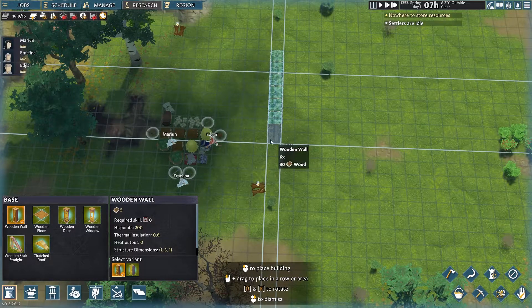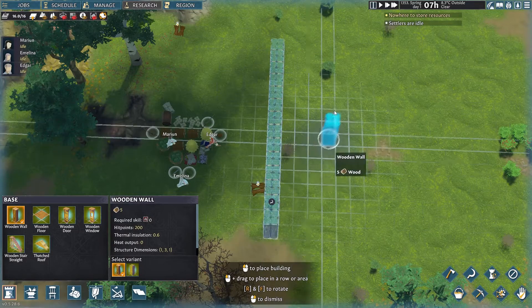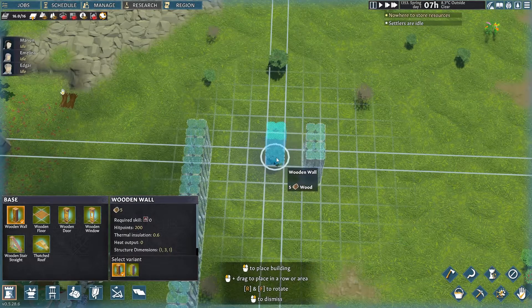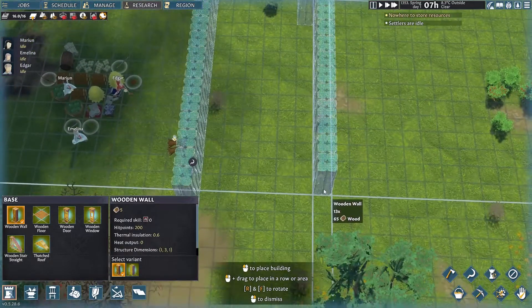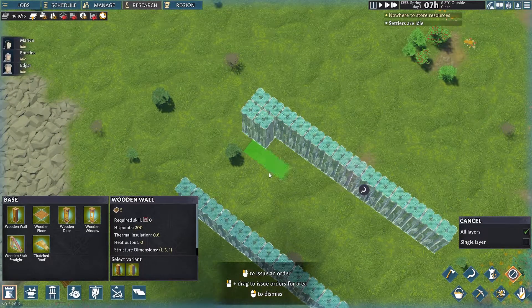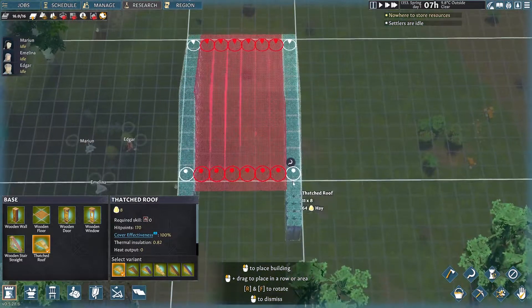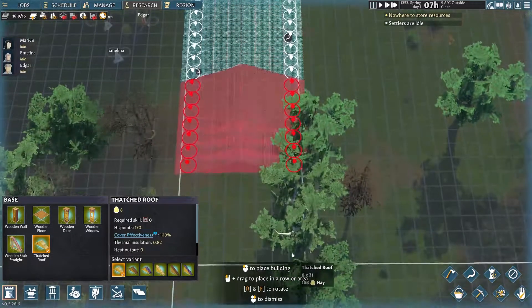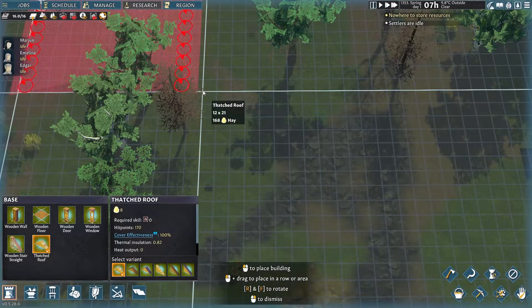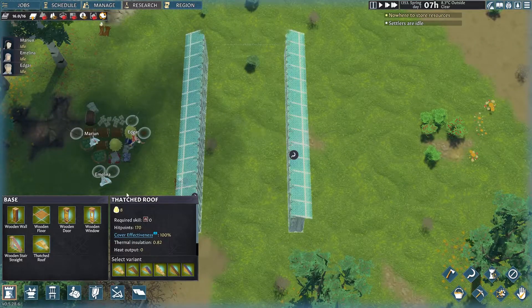This will be our main stock room. How much was the maximum we can do with roofing? So you have one, two, three from either side — that's the maximum. This will be our main storage area, quite a big storage area that we will need. Let's start chopping some wood. For now, we're not going to put any flooring because it costs a lot of wood. Main general storage area with a roof and everything like that.